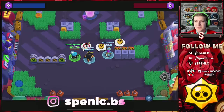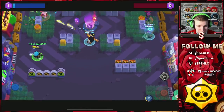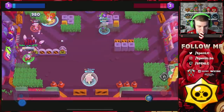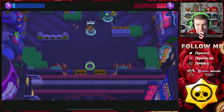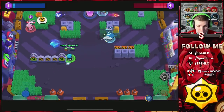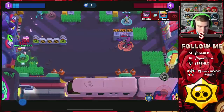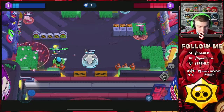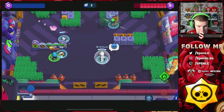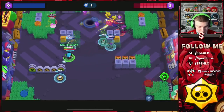The next brawler that counters Spike is Mr. P, who hasn't been seen in the competitive meta much lately, which is surprising. Spike is squishy and Mr. P has range on him for most of the game. It's hard to scout bushes initially, but once you start getting your porter pets you can scout and chip Spike down. In lanes on maps like Super Stadium or Triple Dribble, bringing out Mr. P to counter Spike has worked really well in our experience.